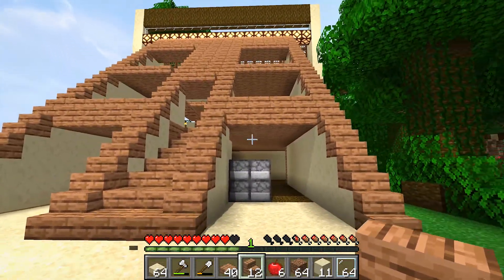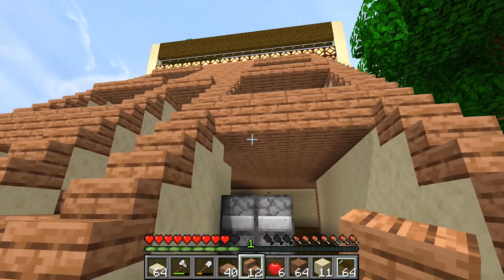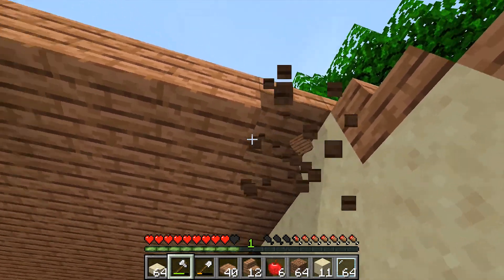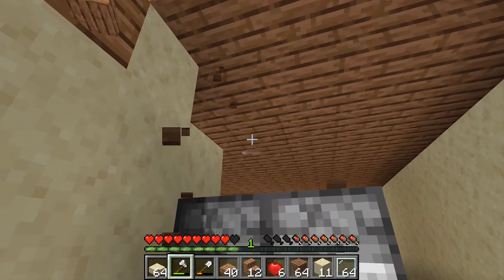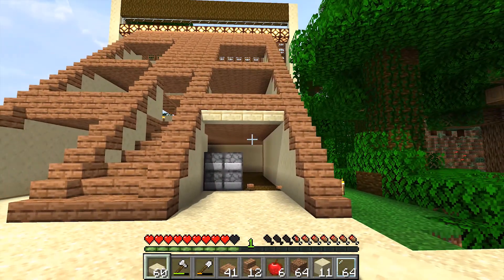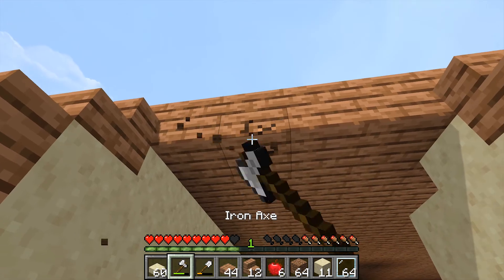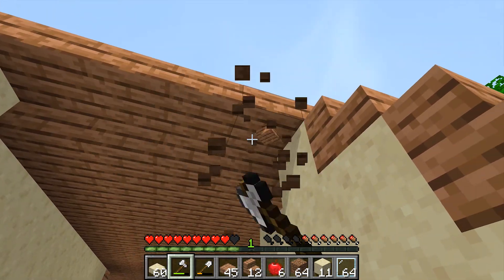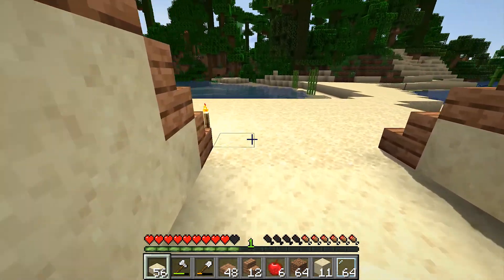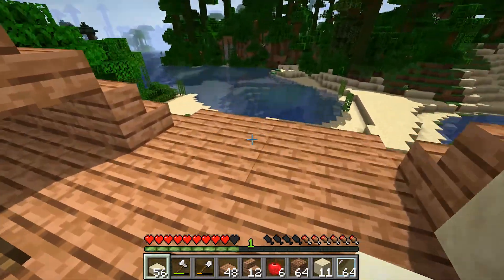Let's see how that looks from the front. It's a little strange - I feel like we need something there instead of that. If we do this... yes, I like that better. Hopefully it won't get too busy. I was going to use that to decorate over here but then I decided not to - a girl can change her mind if she wants to change her mind.